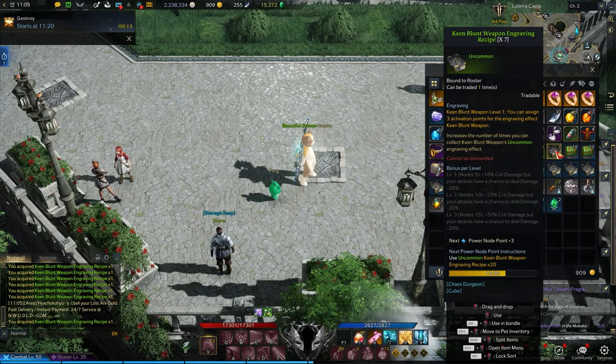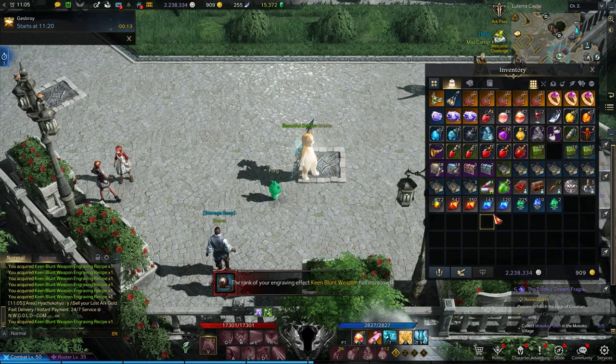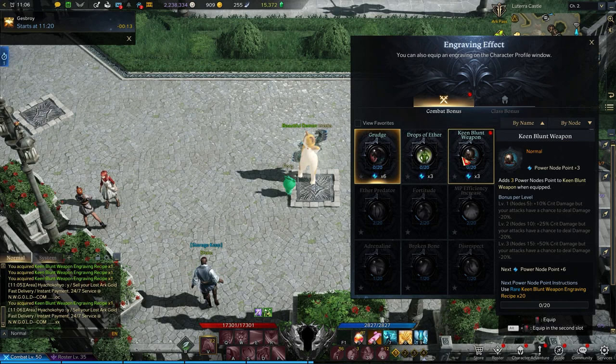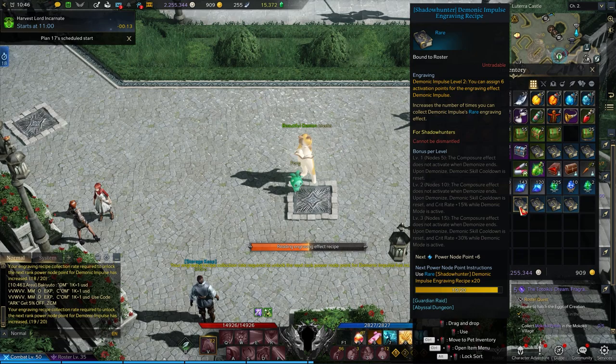So for instance, maybe I want to equip the Keen Blunt Weapon engraving to my character. To start, I'll need to read 20 of the uncommon, or green, Keen Blunt Weapon engraving recipes. Once I've done that, the rank of the engraving effect will have increased. Equipping this ability will now add three nodes to my Keen Blunt Weapon engraving stat in the Engraving tab of my profile.